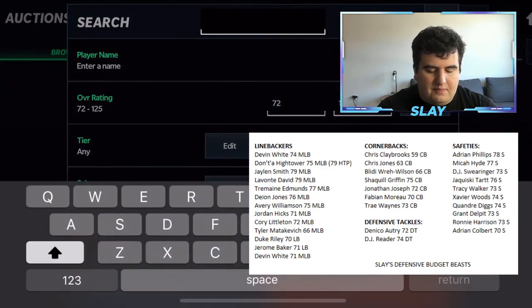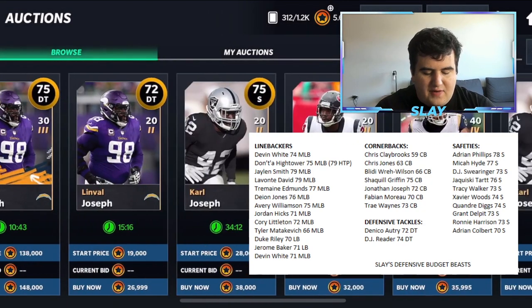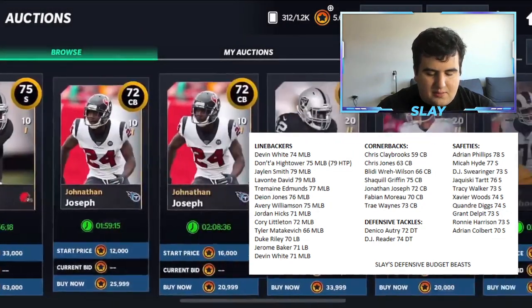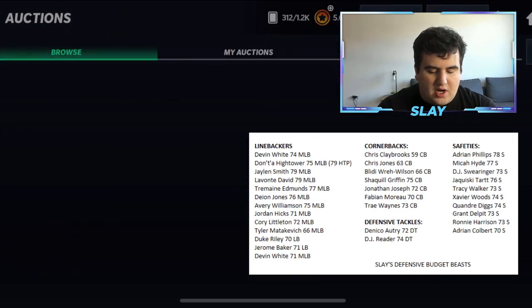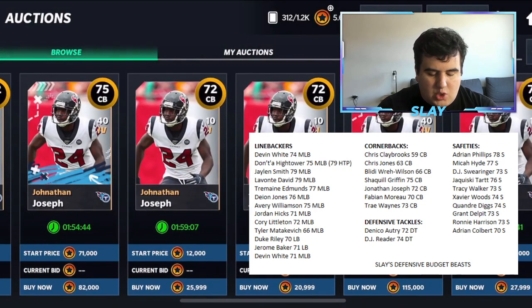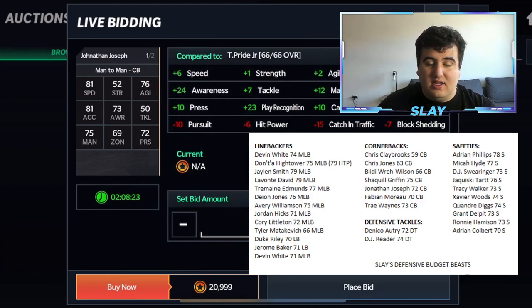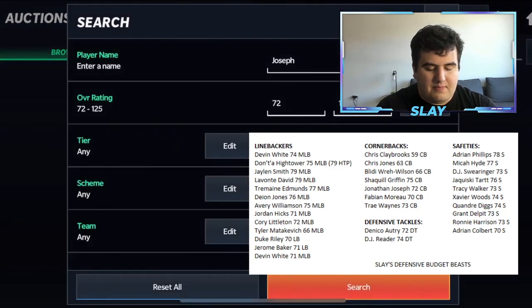Jonathan Joseph has always been a budget corner in these games. The 72 overall is going for around 20-25k, with 81 speed and 81 acceleration. That's literally all you need to see — I'm buying this card for my team right now. 81 speed on a 72 overall for 25k is straight-up budget material.